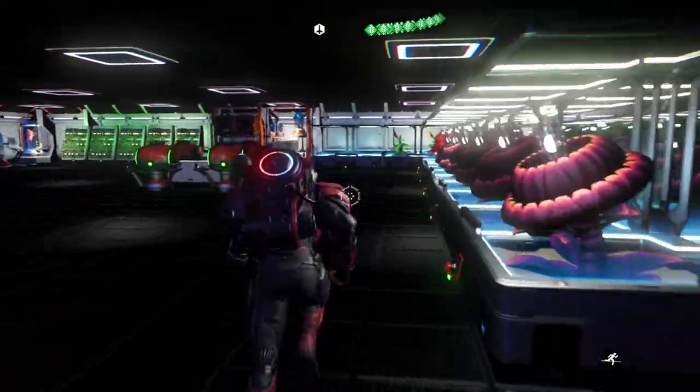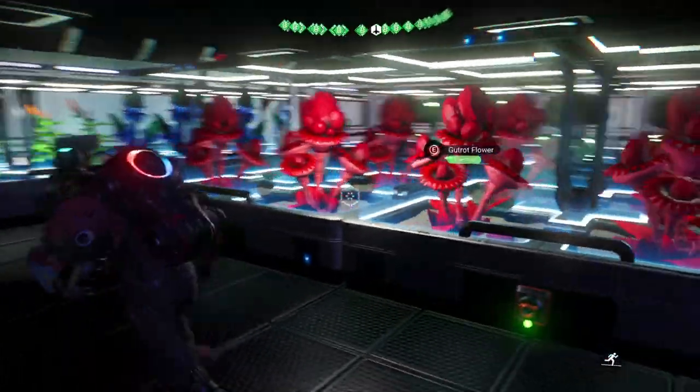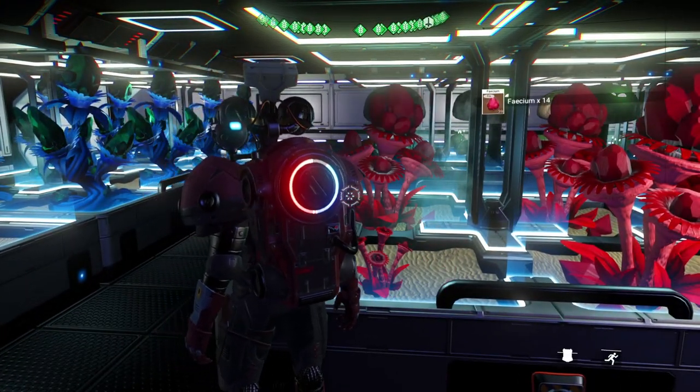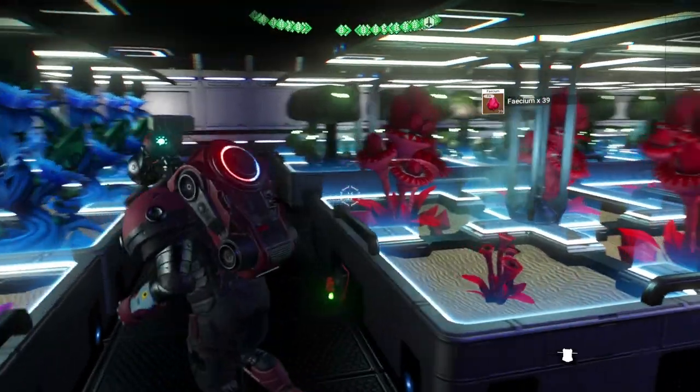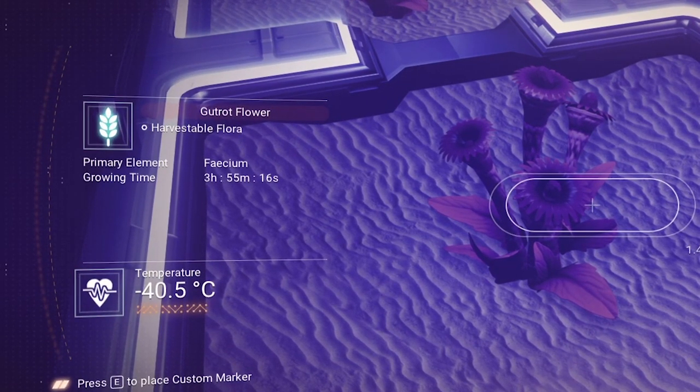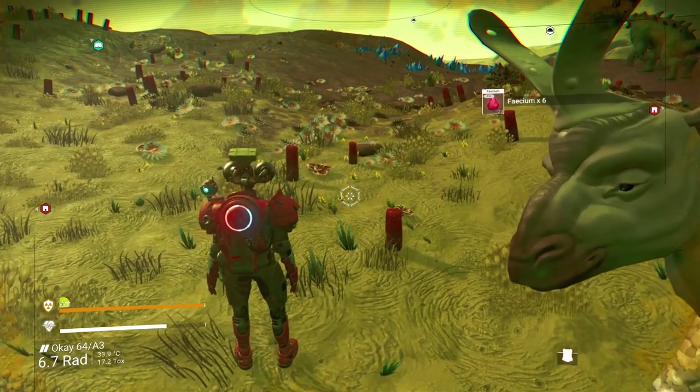You can also plant and harvest gut rot flowers, which will give you 39 fecium per plant each time. There is of course a waiting delay since you have to let the plants regrow each time, but hey, it's better than picking up poop for an hour.